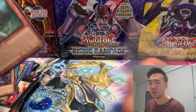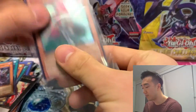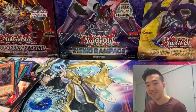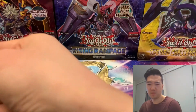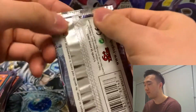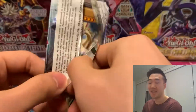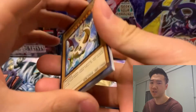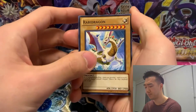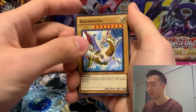We're starting off a bit slow as all our videos do, but I have a feeling we'll get at least one decent pull. Just give us one — that's all I'm asking. Maybe Photon Shockwave can do it; maybe we can get the Galaxy Eyes Photon Dragon. It doesn't even have to be the Ghost Rare — I'll take the Ultimate Rare. Give this video a like and a thumbs up — let's see if we can make this happen.